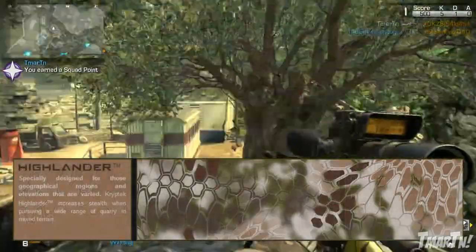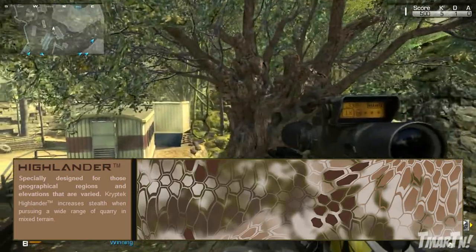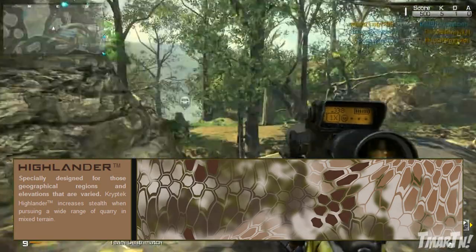Next up, we've got Highlander, which says it's specially designed for those geographical regions and elevations that are varied. Cryptic Highlander increases stealth when pursuing a wide range of quarry in mixed terrain.